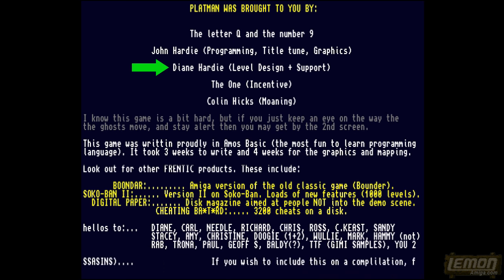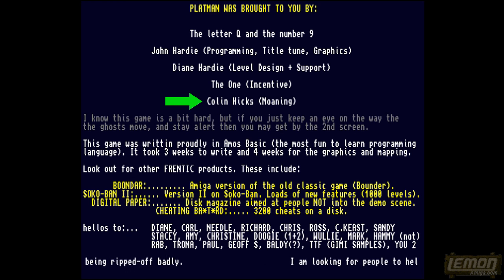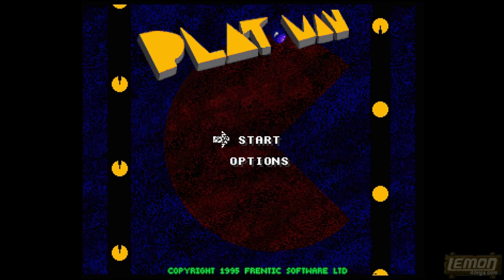His partner Diane Hardy created the level design and provided support, and The One Amiga created some financial incentive. This was created in a span of 4 weeks, in between the releases of the One Amiga magazine, so let's see what the programmer managed to do in that time.